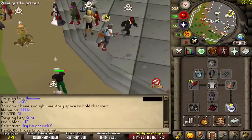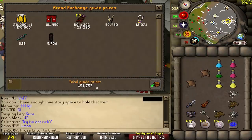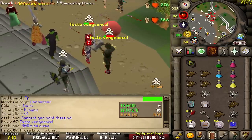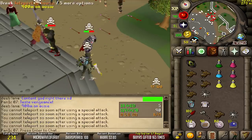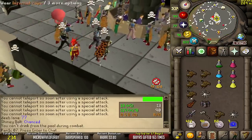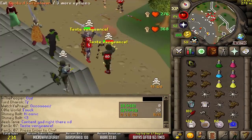GG, let's price check this bank loot — oh yeah, bank loot. I misclicked my AGS spec too — if I actually clicked the AGS spec, he would have died.